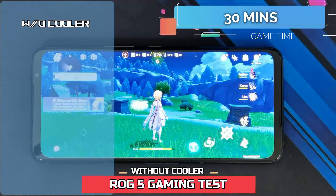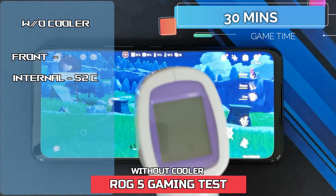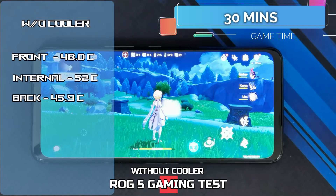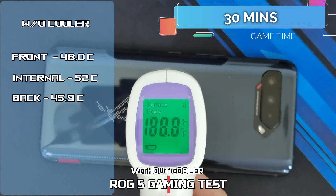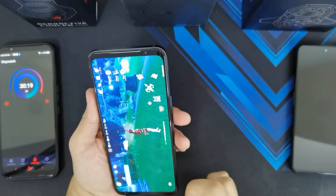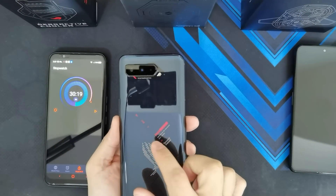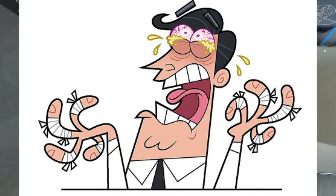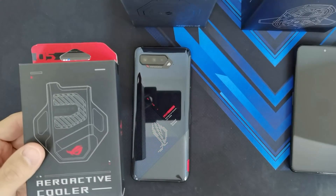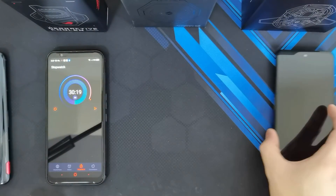We're 30 minutes into the game and internal temperatures are at around 50 to 51, actually maxed out at 52. External temperatures from the middle are 48, 42, and 42. On the back it's 45.9 in the middle. The first test with the ROG Phone 5 is done. Temperatures got hottest in the middle, but the top and bottom are pretty bearable — you won't have scorched fingers from 30 minutes of Genshin Impact without the cooler. I'll test the AeroActive Cooler later. Let's move on to the Black Shark 4 Pro.